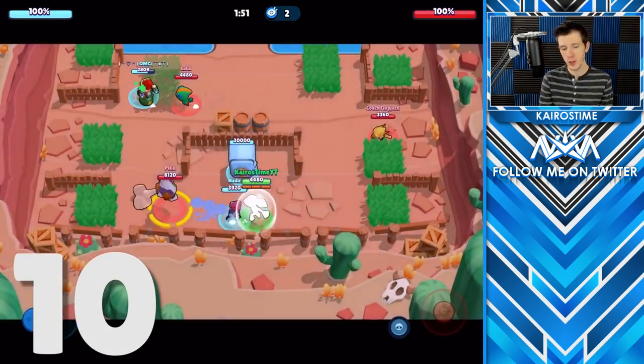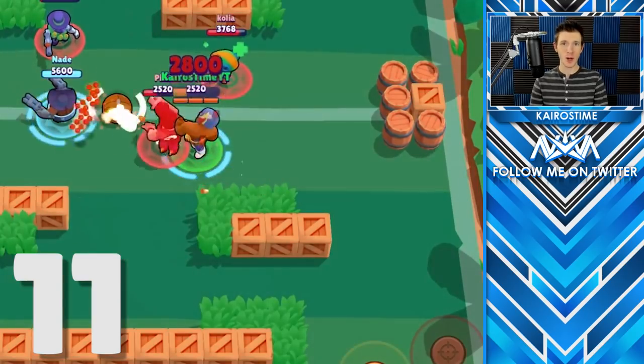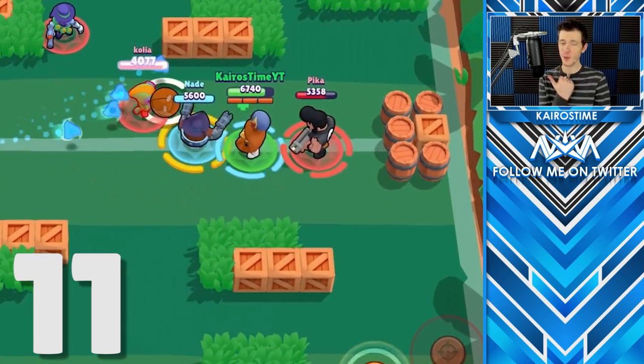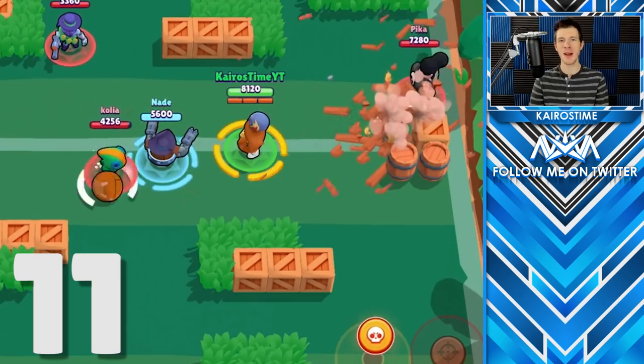After brawlers have respawned and they are invincible, you cannot stun or slow them. If you see a blue or a red ring around a brawler, that means that brawler has their super charged up and can use it whenever they'd like. And if you see a yellow ring around a brawler, that means they are activating their super, so you might want to watch out.